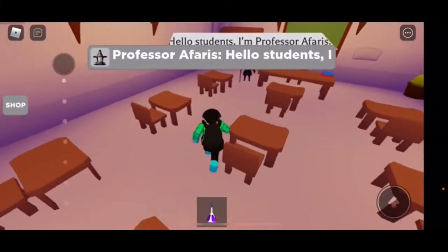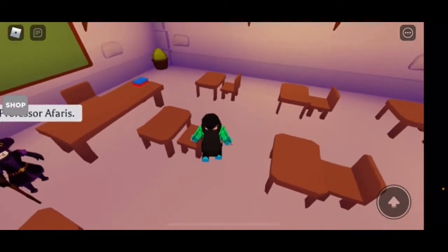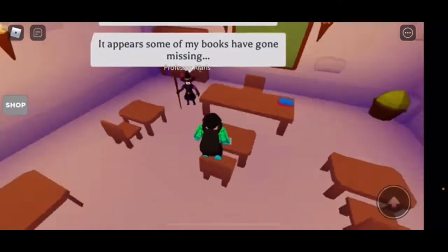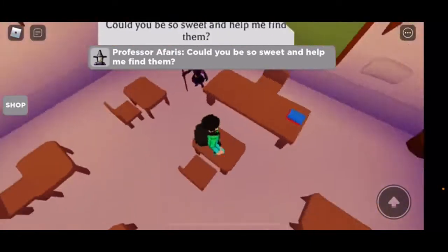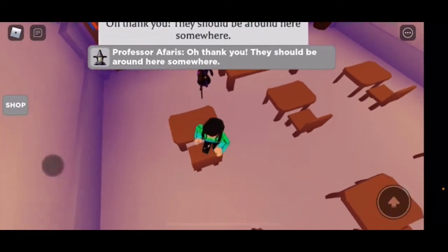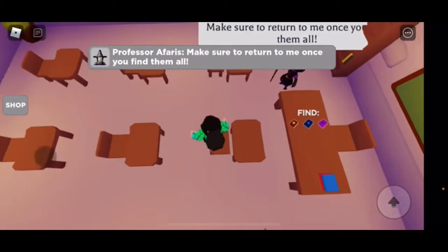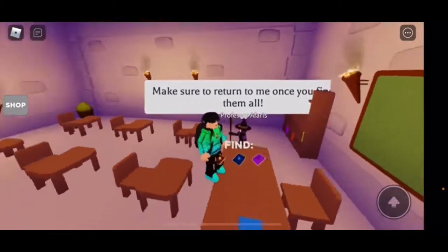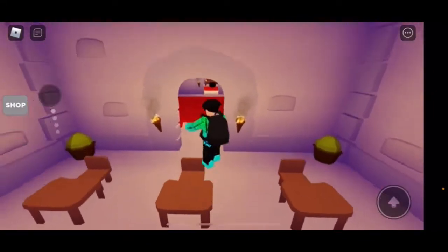Okay, I think this is the main classroom. 'Hello students, I'm Professor Afrace. It appears some of my books have gone missing. Could you be so sweet and help me find them? Oh thank you — they should be around here somewhere.' I didn't even say yes. 'Make sure to return to me once you find them all.' Three books: purple book, blue book, brown book.